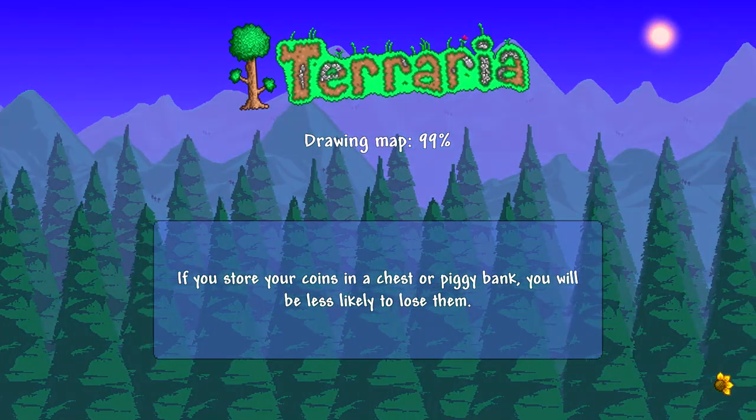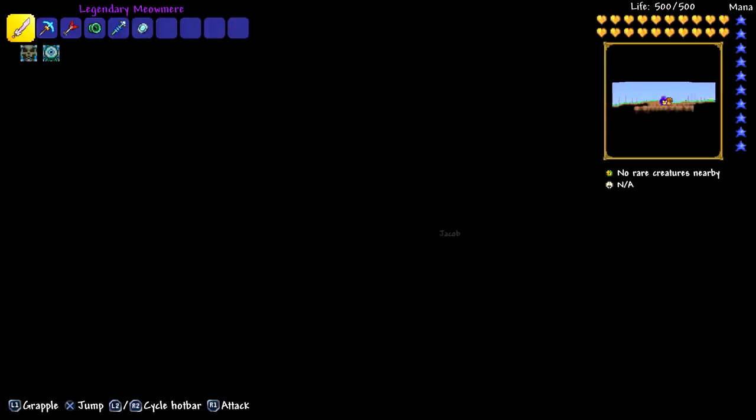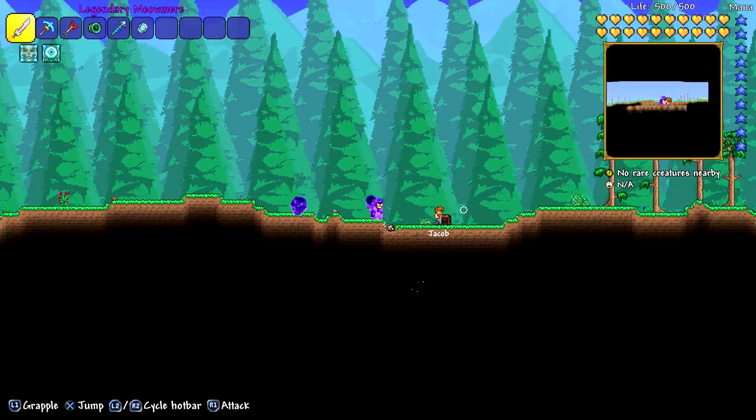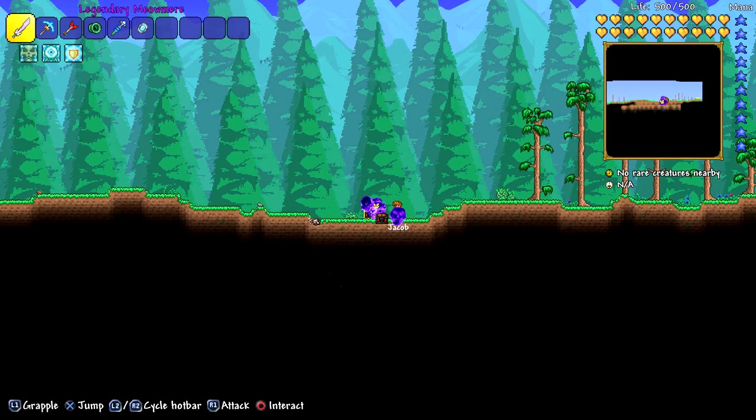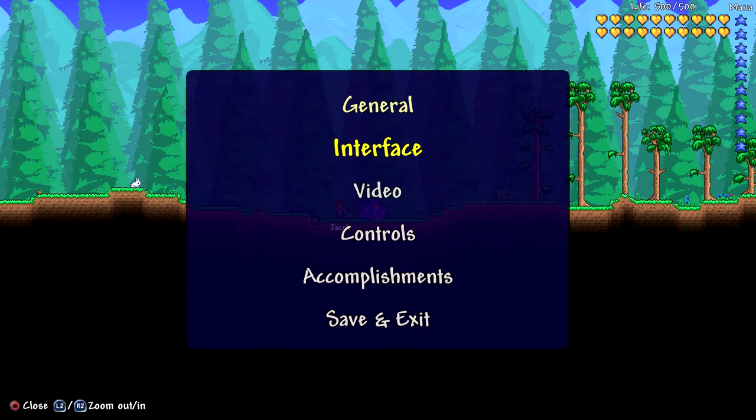Then go ahead and save and exit, and then load back into the game. Once you've loaded back into your world, go up to the chest and take your items out of the chest. Then you want to go ahead and press the pause button, and go to save and exit.